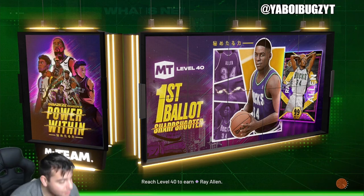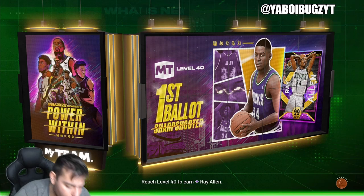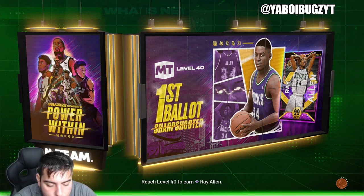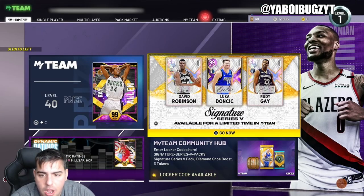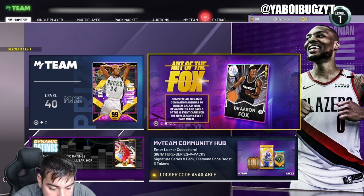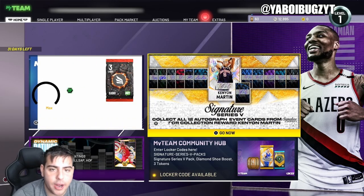What's good YouTube, it's your boy Bugs back on another NBA 2K22 MyTeam video. Today we are going over the market as per usual. We'll go over the market today — should be a good day to sell your investments. 2K released a Nicole Jokic pink diamond to opal and a pink diamond LeBron to opal, so we'll check out those prices and see what's going on.